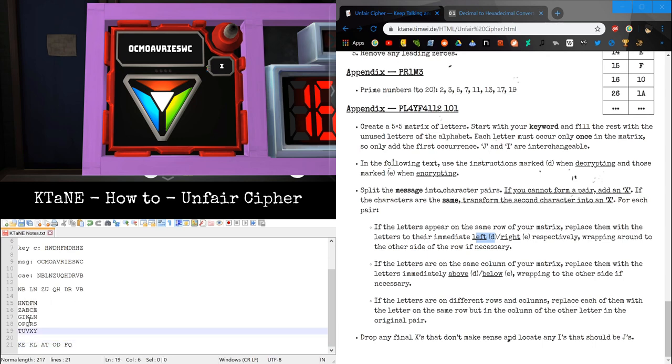Victor and Bravo are in the same column, so we go up one. Victor becomes Quebec and Bravo becomes Delta. So now we have our result after Key C decryption.